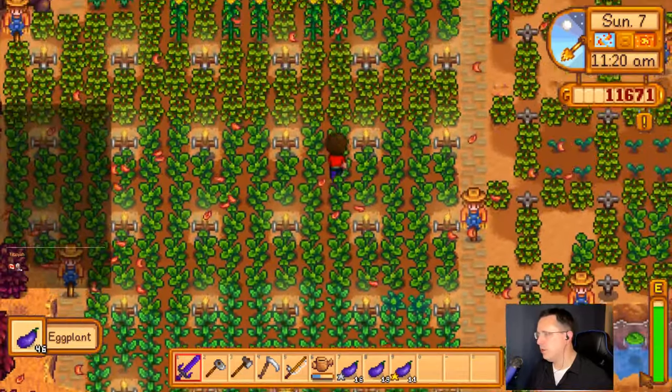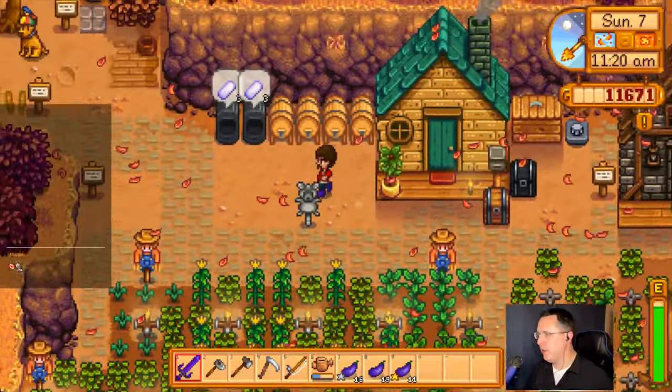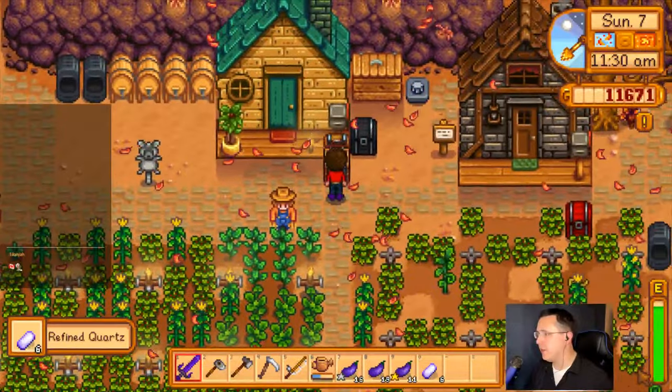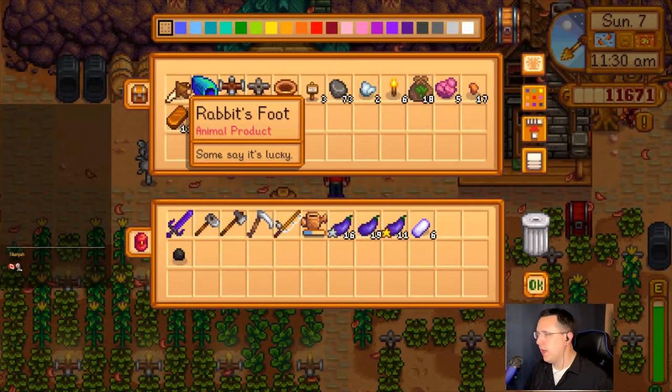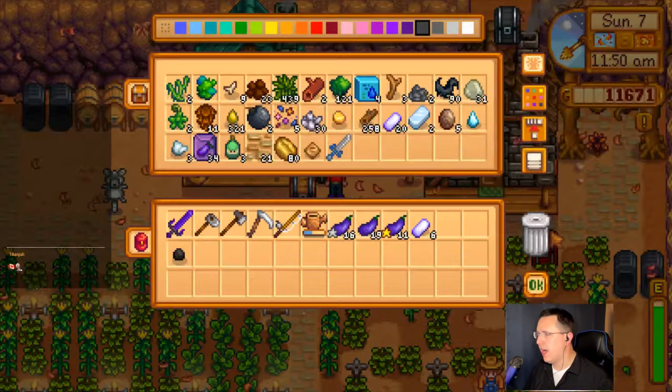We should make a community box for possible Grange display items. An emerald would be a good one right off the bat, unless we have a diamond. I have a rabbit's foot — just normal quality. I've got a gold quality purple mushroom. Maybe that's good for forage? I think it is actually. Put that in there.